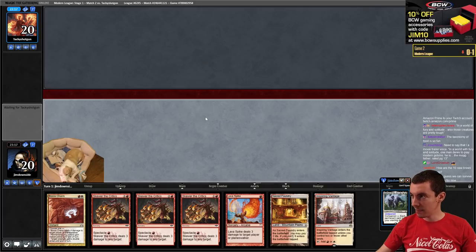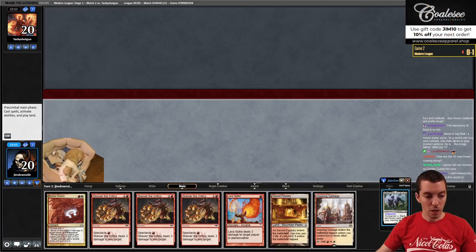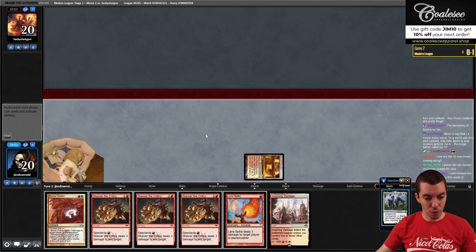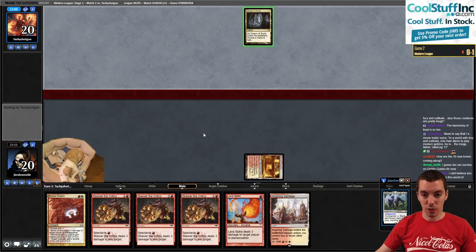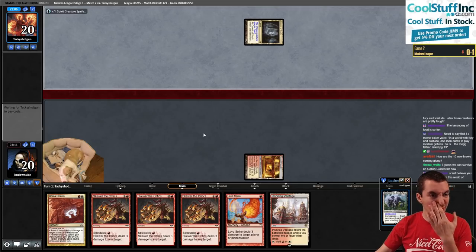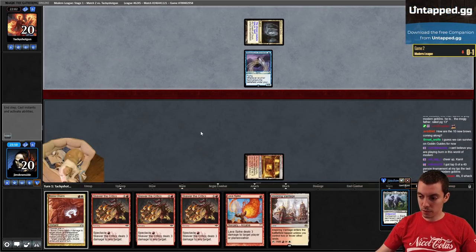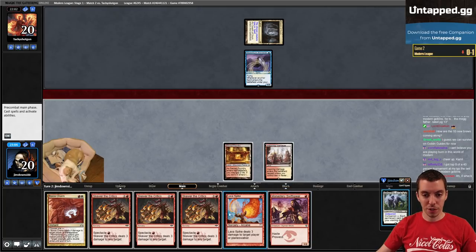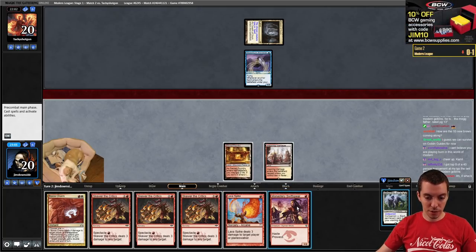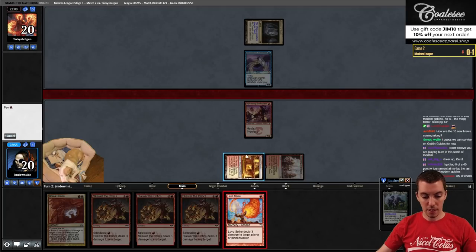Ten new brews - haven't started yet, probably tomorrow I'll start working on those. So we're actually going to hold on to our Lava Spike because we want to use it for Skewer on turn two. Spirit seems kind of good against Burn - the Wanderers are good, pretty fast clock. The Wanderer again. Skewer - that was a good draw. It's awkward though because we want to save Lava Spike for Skewer the Critics.